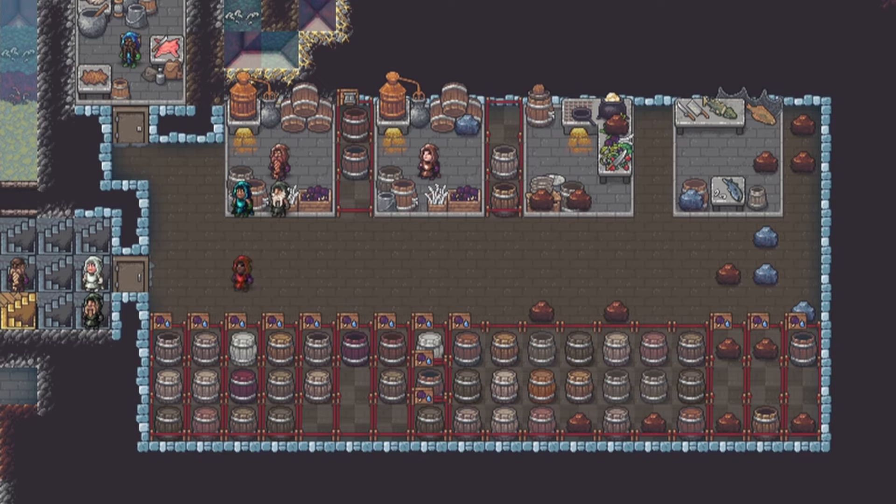The exact sizes of these stockpiles can vary depending on playstyle. This configuration will store around 100 to 300 plants.